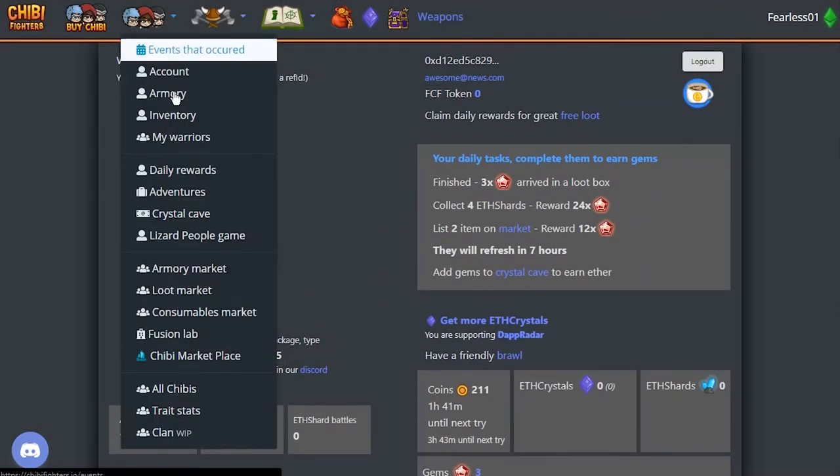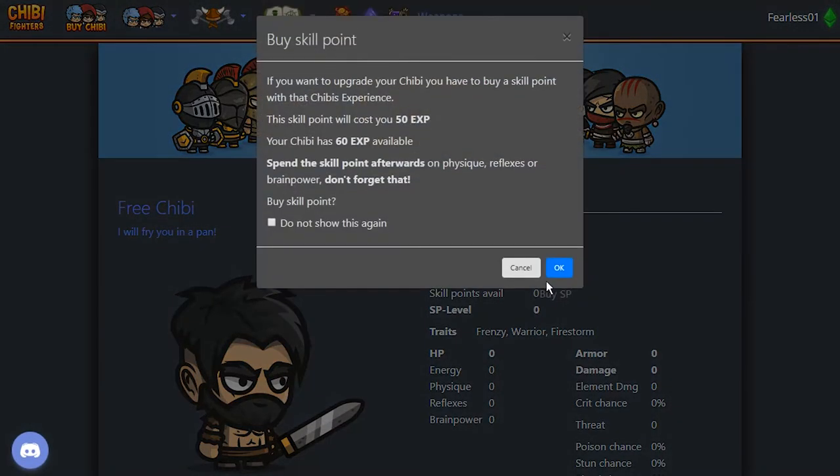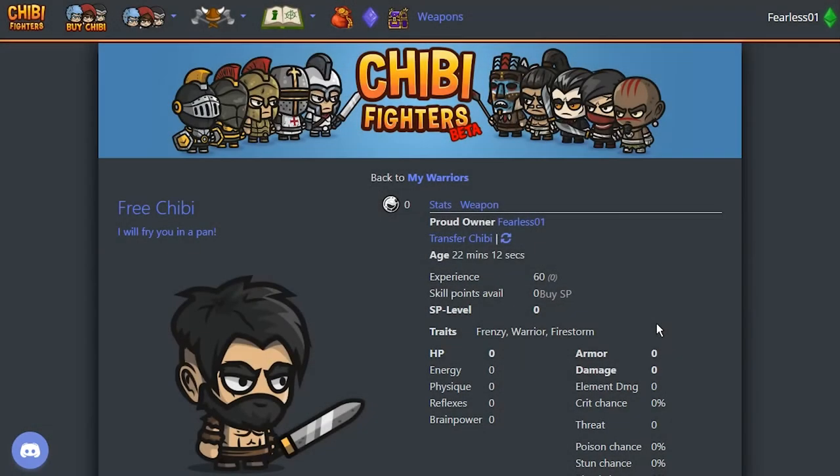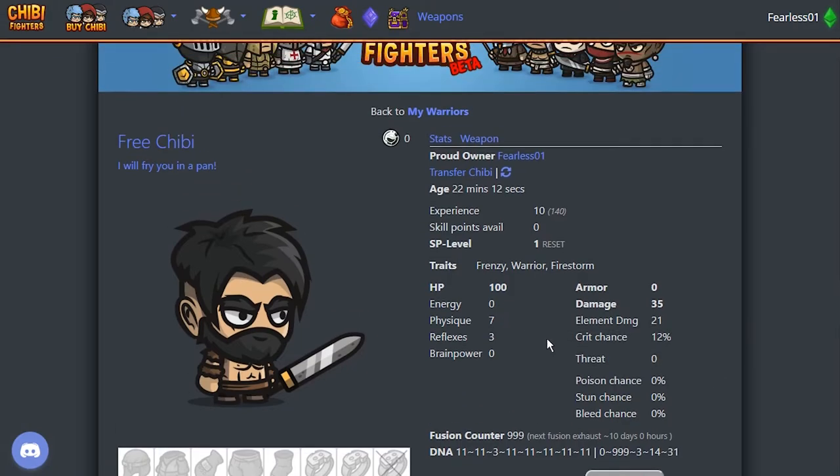Let's hop over to our Chibi and see if we can level it up. We have enough experience. The way Chibis level is you collect experience, but you actually have to spend it — there are several benefits to that. Currently we are not doing any damage and that's quite bad, so let's use it on physique. There you go — we have some damage, some health points, and now we are officially ready for a real fight.